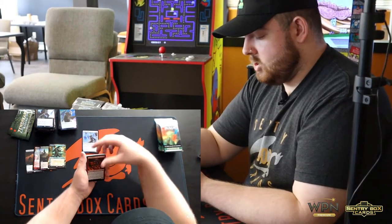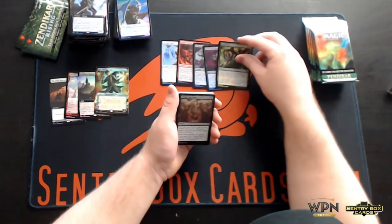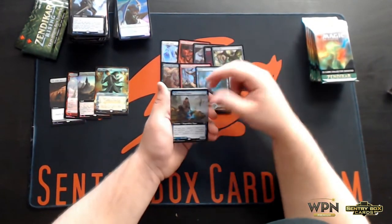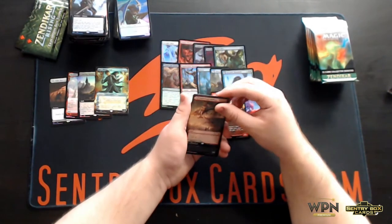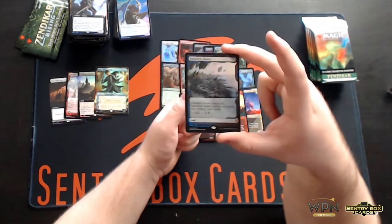Farsight Adept, Fissure Wizard, Drauna Silencer, Feed the Swarm, Rapid Bite, Thwart the Grave, Shadowskull Minotaur, Forest, Glasspool Mimic, Kazandu Mammoth, Prowling Felidar, Skyclave Geopede, got the Red-White Dual Land, Dread Worm, and we got Dark Slick Shores — another Expedition.